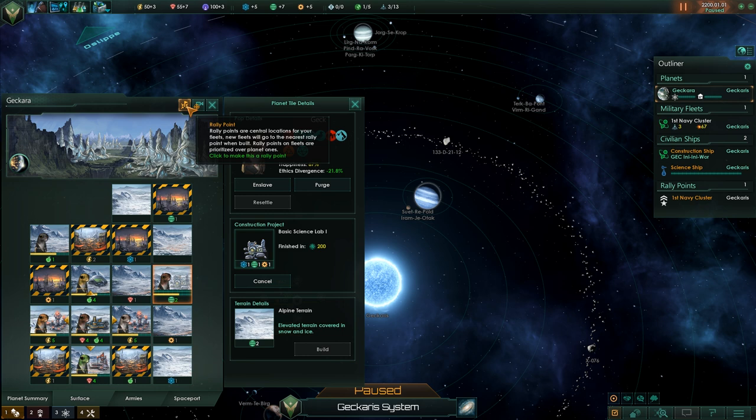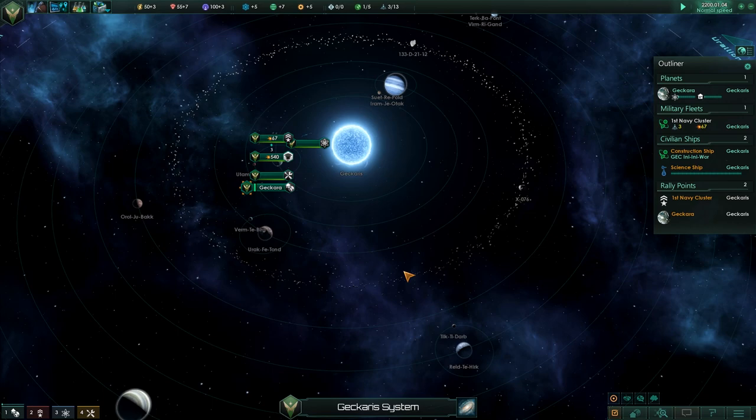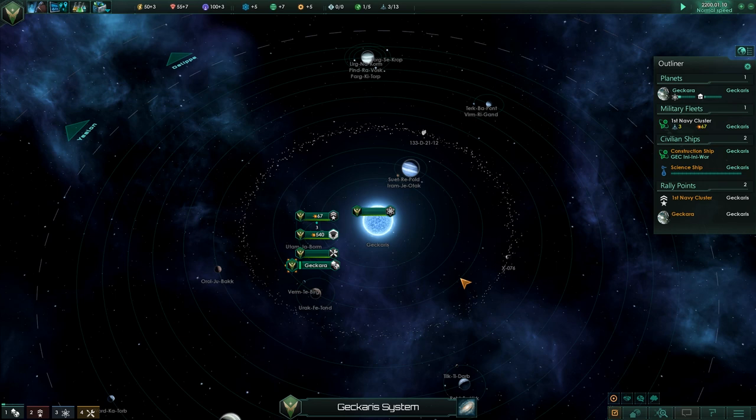We'll put a rally point here. One of the new things in the patch is rally points. So this navy's a rally point rather than Gakara. Let's remove Gakara from being a rally point. I think we're good, let's unpause. The game suddenly uses a lot of CPU, so there might be a little bit of juddering because all of the other factions in the universe are planning their stuff now.